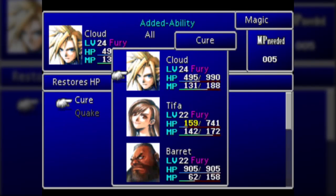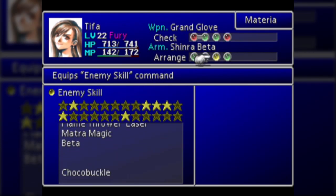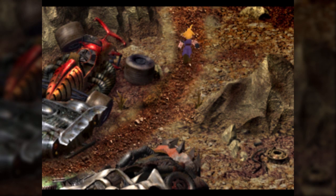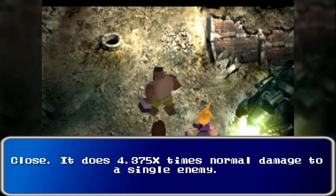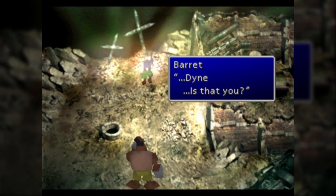Laser does half of the target's current HP, so that's potentially useful if they're not immune to gravity. More importantly, Cloud got access to his second-level limit break, Crossslash, which is a single-target attack. I believe it does about four and a half times normal damage to an enemy — so it's very powerful. It's also his up-B in Smash.